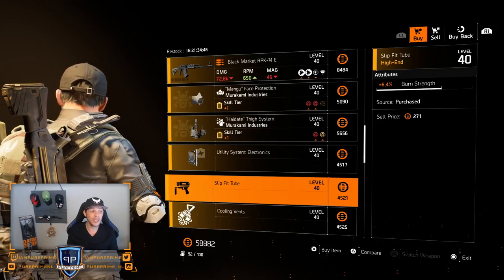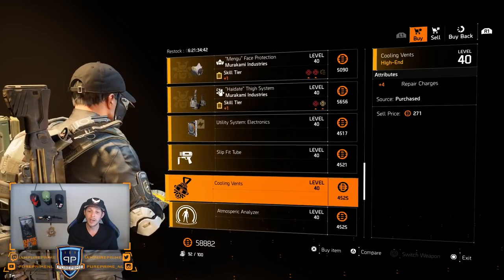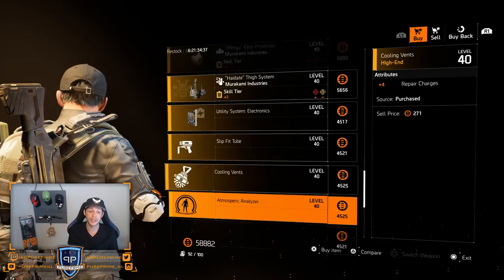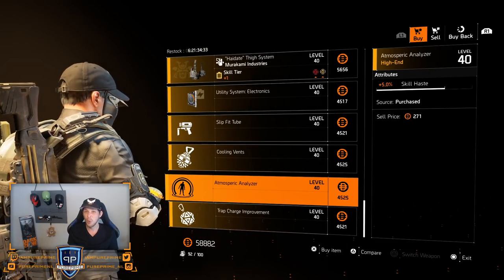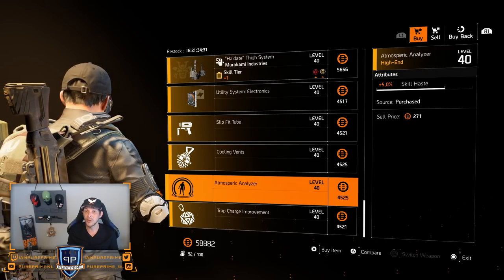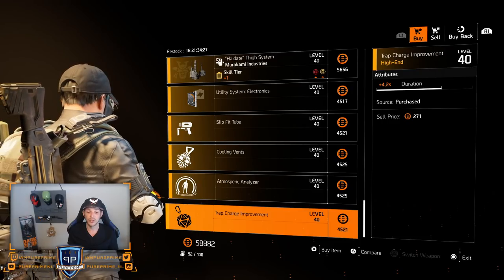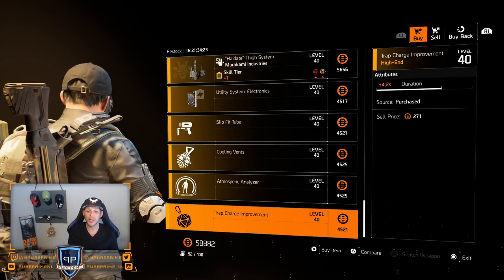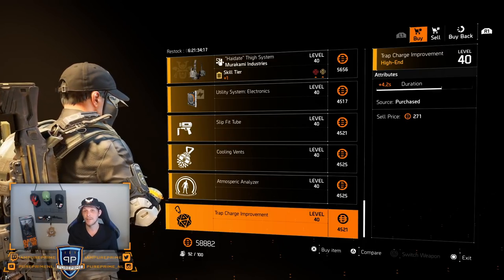Then 15.8% repair skills — leave it here, open world. Then 6.4% burn strength — pretty decent one but again open world will treat you way better. Four repair charges is a very nice one if you're still looking for it. Then 5% skill haste — leave it, open world, pretty easy to find a better one. And then the 4.2 second duration for your shock traps — decent one but I think open world you can find way higher and you don't have to spend that 4.5k.